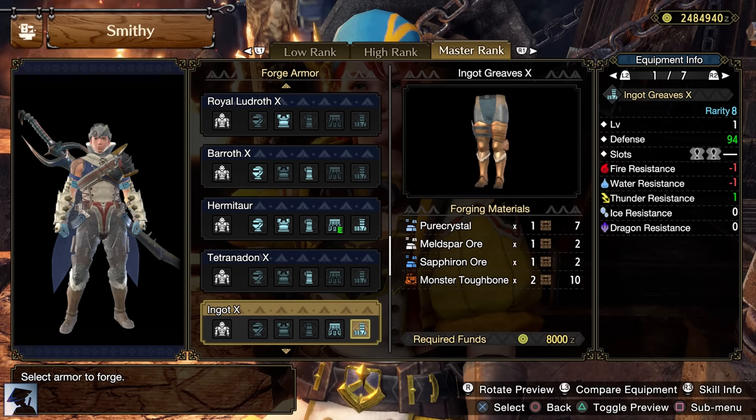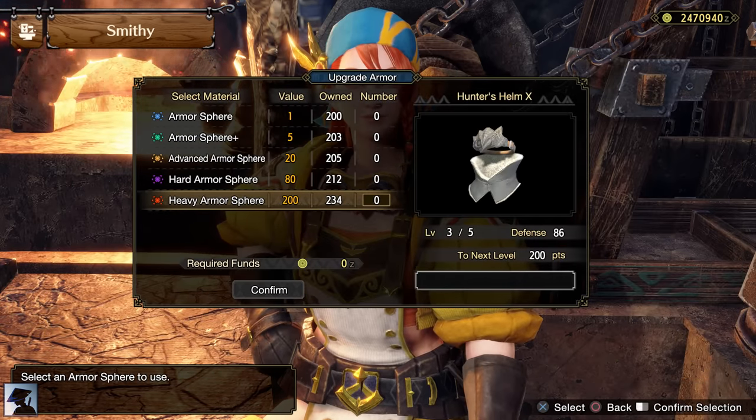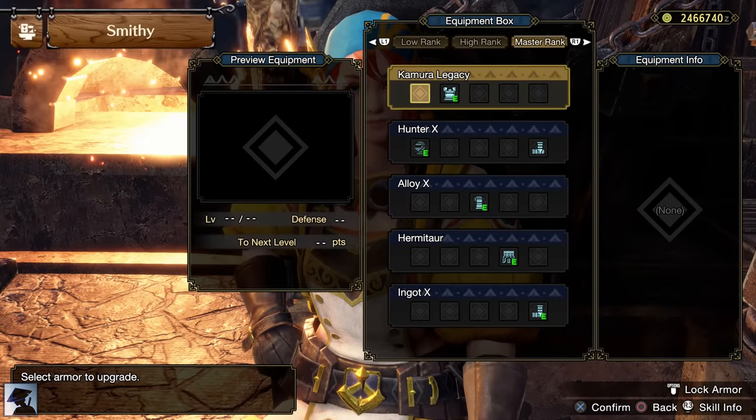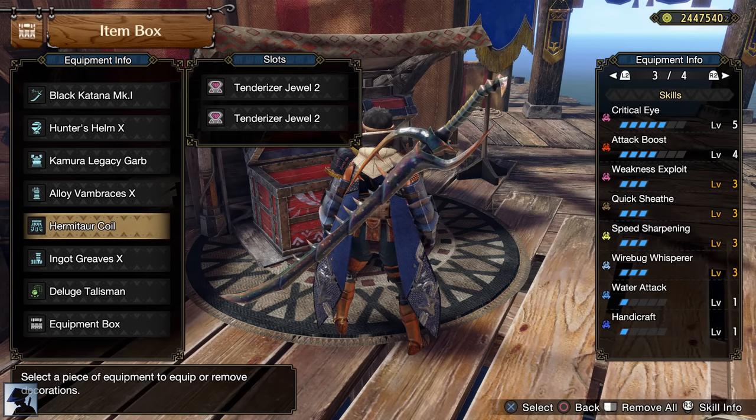Saffron Ore can be obtained in the Jungle, while the Monster Toughbone is dropped by several Master Rank monsters like Bnahabra, Rathian, or Somnacanth. Remember to upgrade your armor every time you reach a higher Master Rank. Also don't forget to change decorations or the Talisman to always have Quick Sheath at level 3 when you equip new armor pieces.